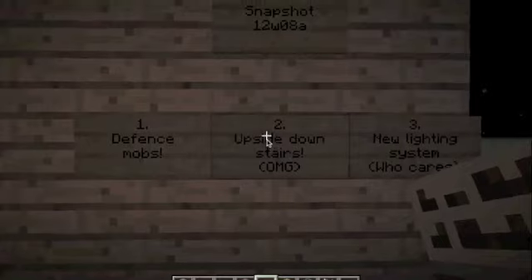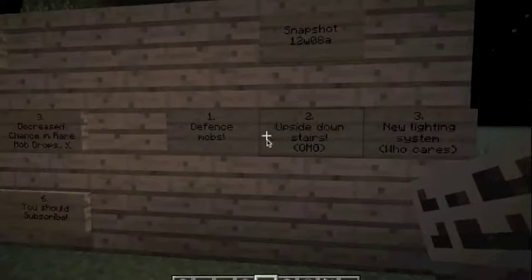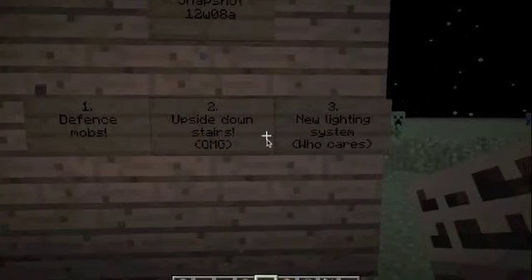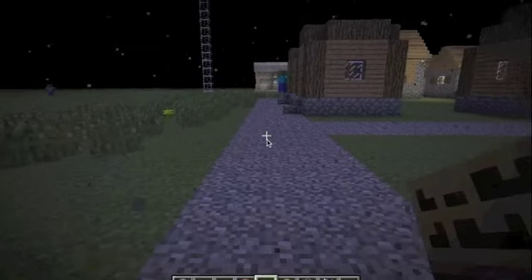Is this the new update? Oh, and chisel. Defense mobs? Where are the mob villages and upside-down stairs? OMG. A new lighting system. Who cares about that?